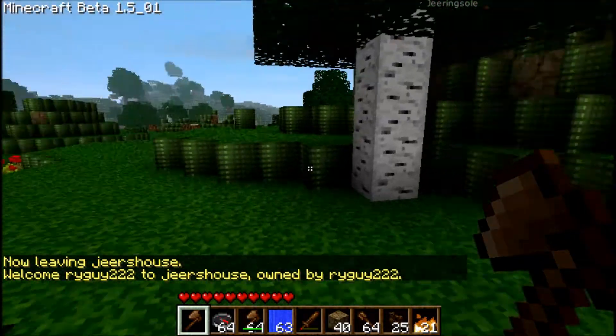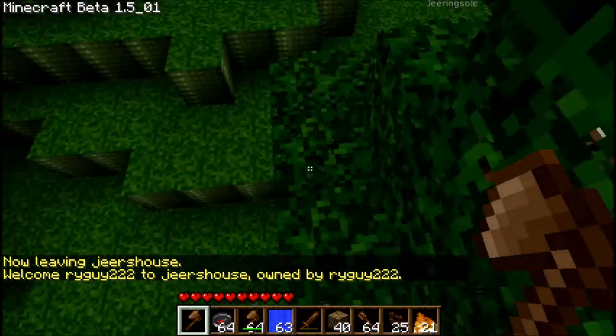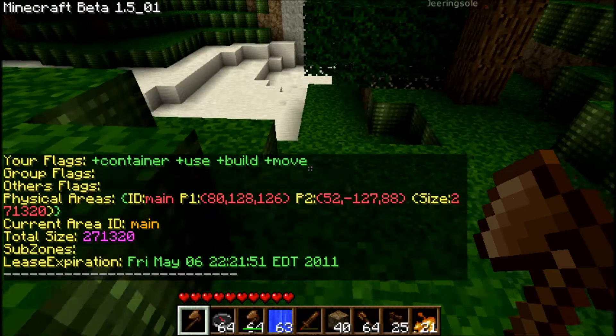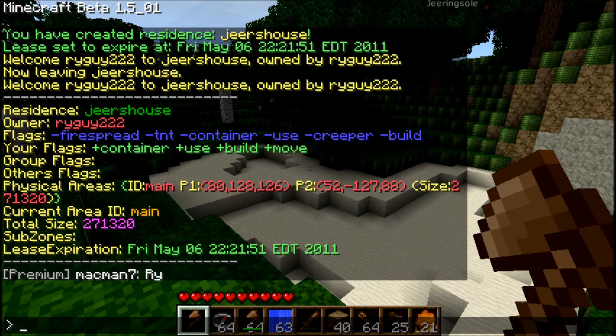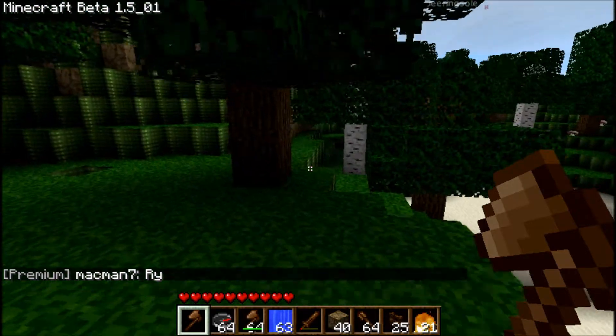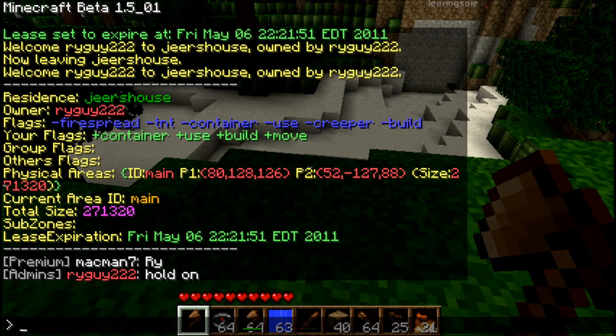If at any time you're curious about the land that you're on, you can always type slash res info to see all the information about it. It tells you the flags and your personal flags. So I can use build and move around in this area. Right now, build, creeper, use container, TNT, and fire spread are turned off for everyone. Those blue flags are global flags — they apply to everyone except administrators.